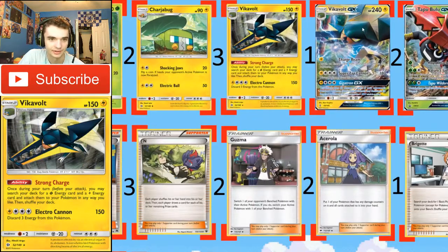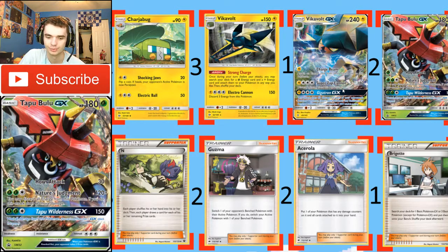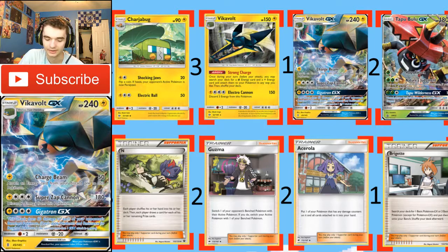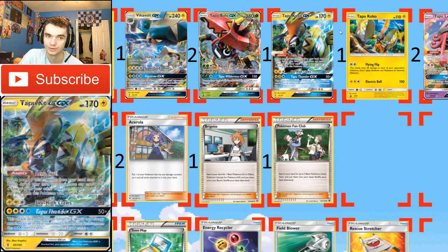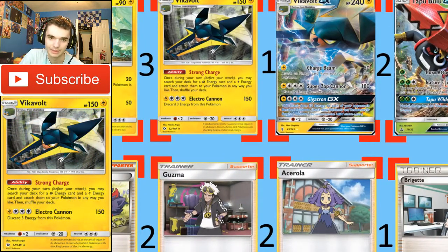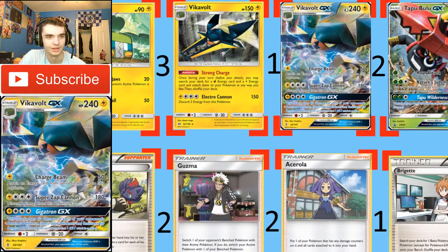I ran a Vikavolt GX mainly because I only had two Bulus, and Vikavolt basically does the same thing. But also because I thought its GX attack was pretty relevant in the current meta, with a lot of basics like evolving Pokémon having 60 HP — like Vulpix, Metang, Salandit if I used the Tapu Koko first with Flying Flip. Its GX attack actually got me three prizes in one game. Its second attack is basically the same as Tapu Bulu's, except it's for four energy and you only discard two. It still does 180, only requires one Electric — so you can use the other three energies as whatever kind you want. Really tanky too: 240 HP, 180 damage.